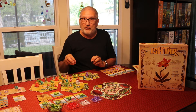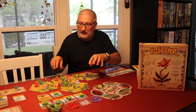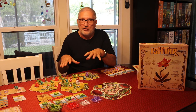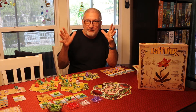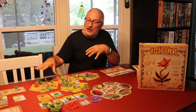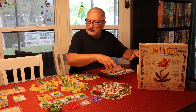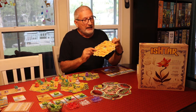The easiest mistake you can make in this game is connecting fountains with tiles. You have to think of each fountain as being electrified and the tiles as metal — if you touch two different fountains together, you'd get a shock. You cannot connect those fountains, and it's an easy mistake to make. We made it several times and had to take our turn back because we realized the tiles were touching and the fountains were connected. I wanted to warn you about that right off the bat.